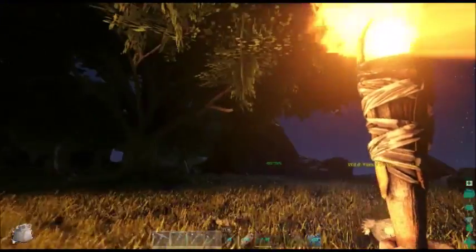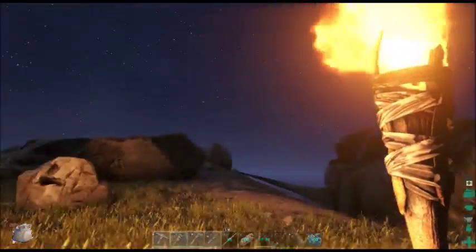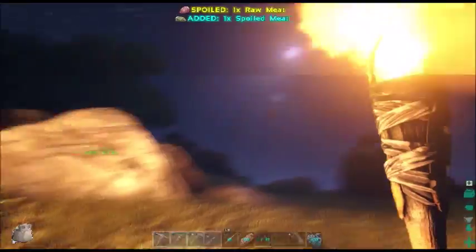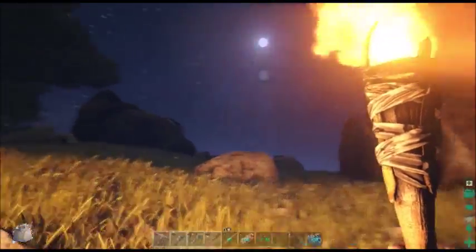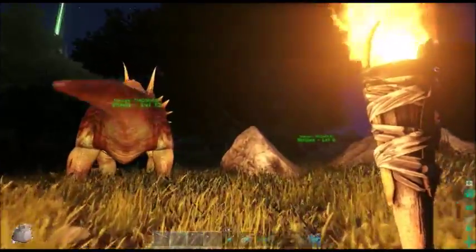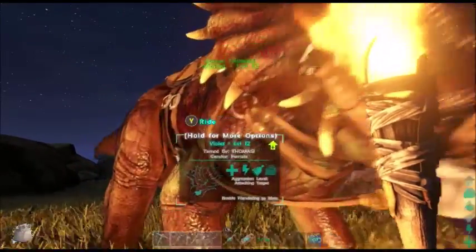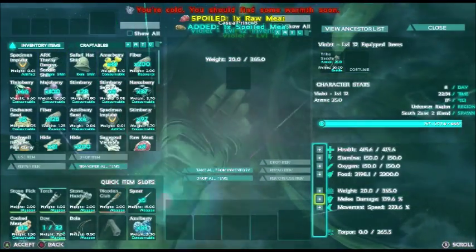I'm just going to draw my torch out so that the predators of the night have an even easier time finding me — I'm kidding. Well, we've had an okay episode. Off-camera I successfully got Stripes back to the base, which was really what I wanted to do. We had a good old go at trying to tame the Carno, and I'm pretty sure we're going to be able to successfully do it maybe next episode.